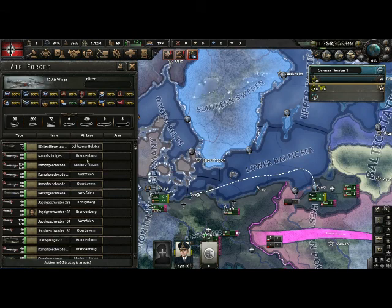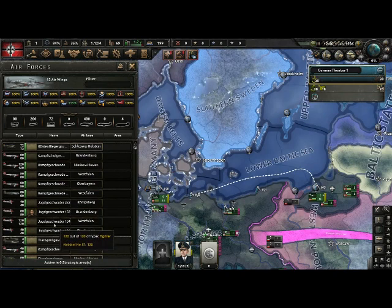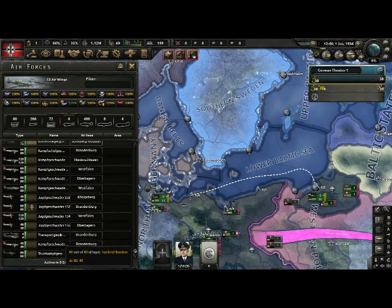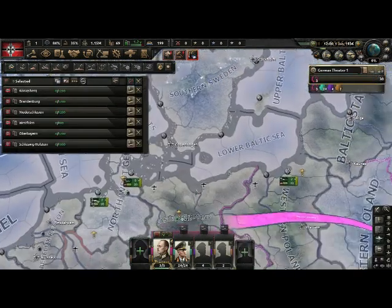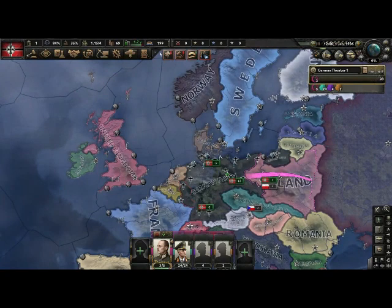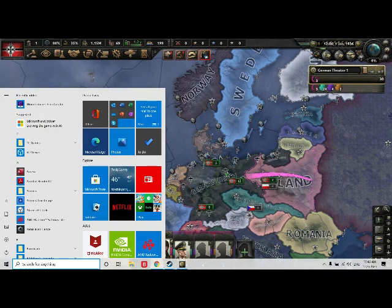And then you have air — basically planes. You just shift click on all of them and at the start of the game I say you delete them since you don't really need to use them. I think that will be the end of the tutorial. If you need anything else, you could just comment in the comment section below. Thank you so much for watching — please like and subscribe and I'll see you at some point for another video. Goodbye.